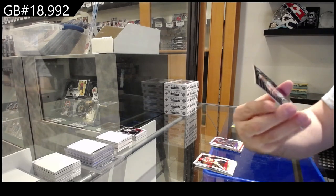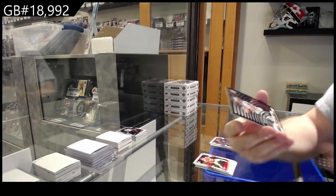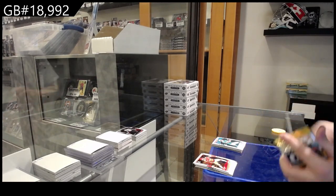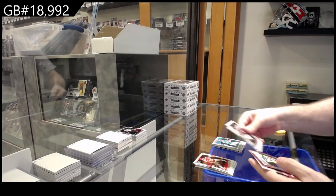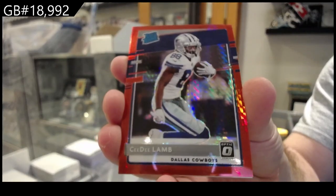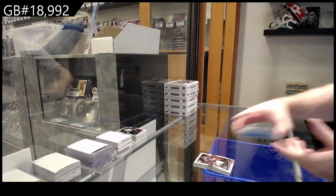Gladney for the Vikings rookie. We've got a Drew Brees for the Saints and a Tua for the Dolphins rated rookie. We've got a rated rookie C.D. Lamb for the Cowboys. Red hyper and a rookie of Bryant for the Browns. There we go.